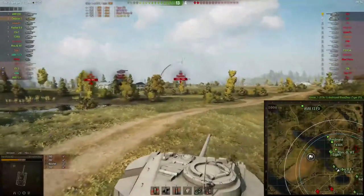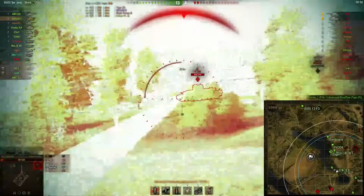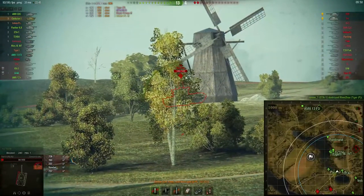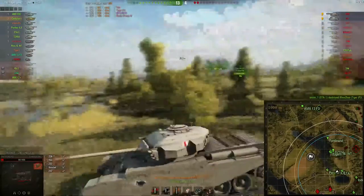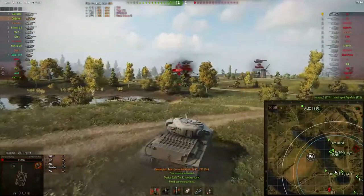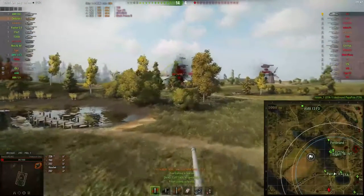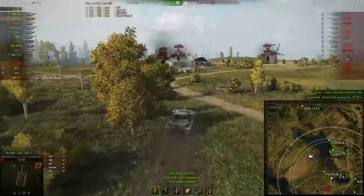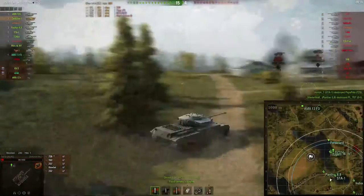So what kind of equipment have I put on this tank? Nice penetration by the OI there — really balanced tank, isn't it? As you can see, 51mm of side armor — no problem for an OI to penetrate it. Anyways, he's going to die as soon as somebody manages to hit him through the window there.